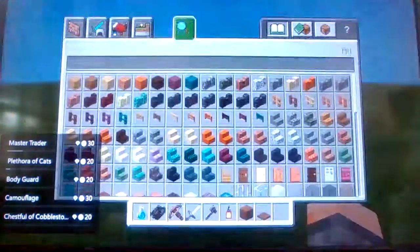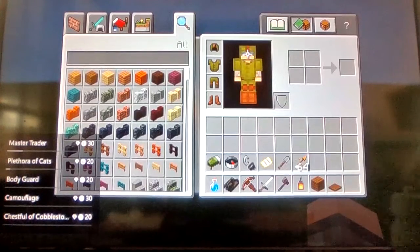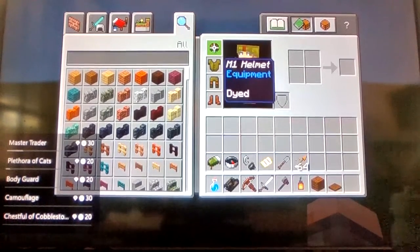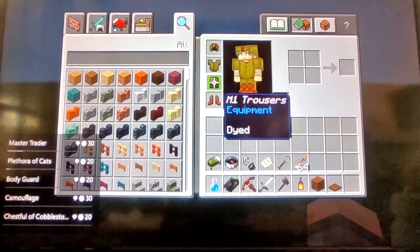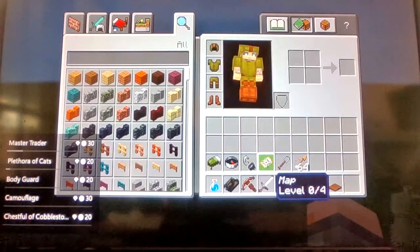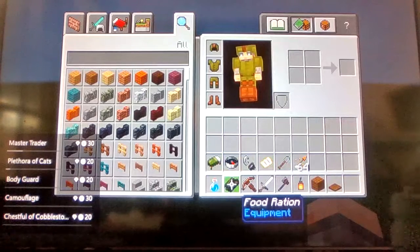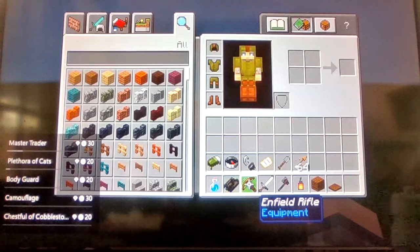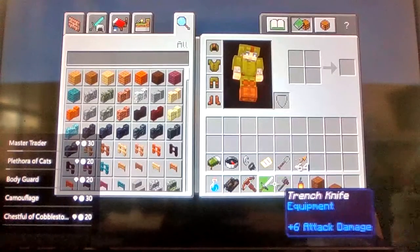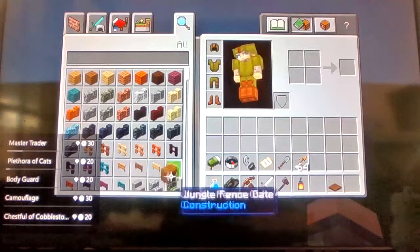One thing I want to go over is the items I have in my inventory right now. I named these items and I'm going to keep them in a chest inside the bunker so I don't forget. These are World War One items: the M1 helmet, M1 coat, M1 trousers, field boots, sleeping bag, compass, flint and steel, map, entrenching tool, bullets, canteen, food rations, and a field rifle which is just a crossbow, trench knife, trench mace, and lantern.